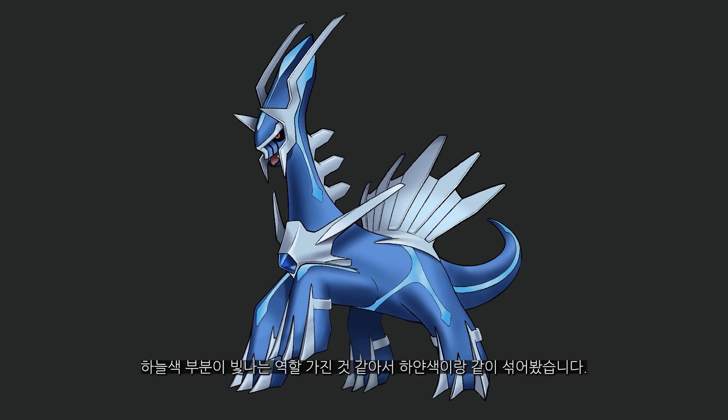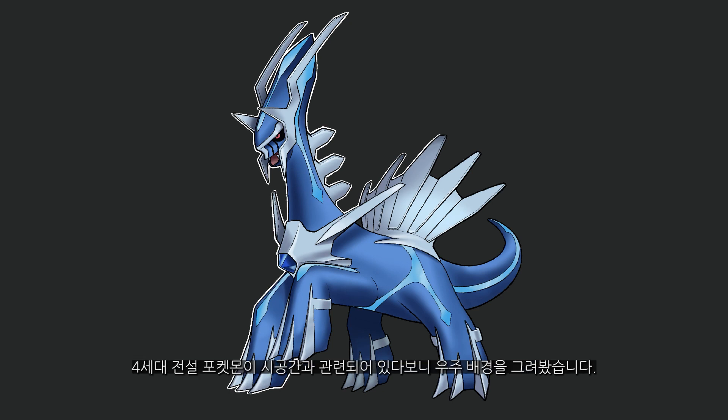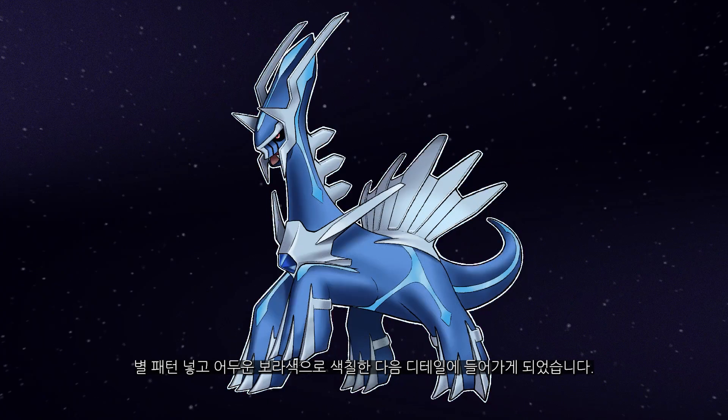The light bluish areas seem to be glowing, so I tried my best to make them look as if they were glowing. After I colored Dialga up, I then went over the background. Since the 4th Gen Legendary Pokemon have to do with time and space, I wanted to have a space aesthetic background. I made a few star patterns and colored the background in a very very dark purple, and that was that.